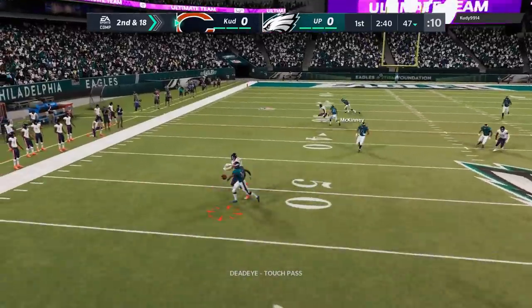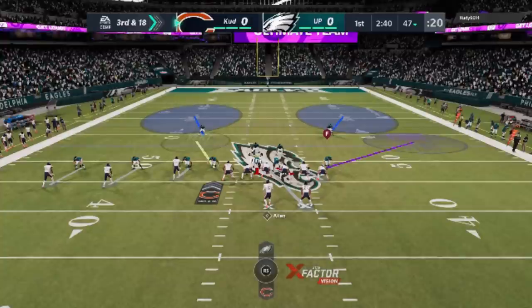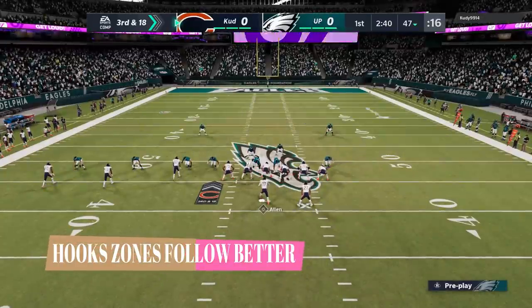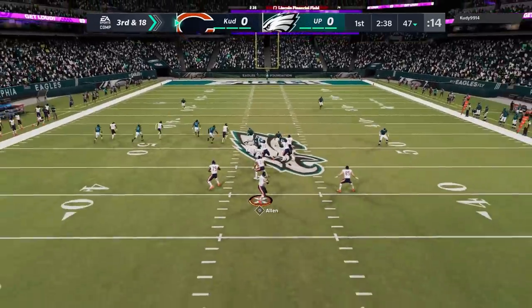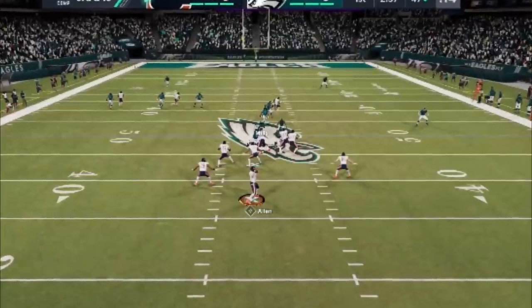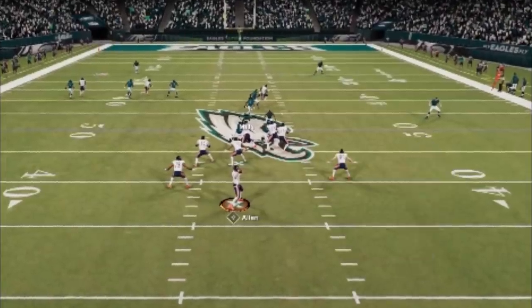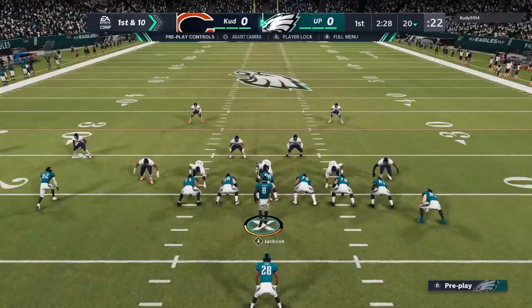We see how Tyron Matthews' man coverage is way better than any linebacker's as he knocks the ball down. Now it's third and long, and the next tip is hook zones are way better in this defense than curl flats. Curl flats I've been doing for a while — curl flat to the open side, hook zone over the middle — but hook zones do a much better job. You can see this hook zone is taking away the inside route, double teaming, following the receiver. Curl flats a lot of times just cover nothing but space and sit there as a wasted defender. I'm not going to do that anymore.